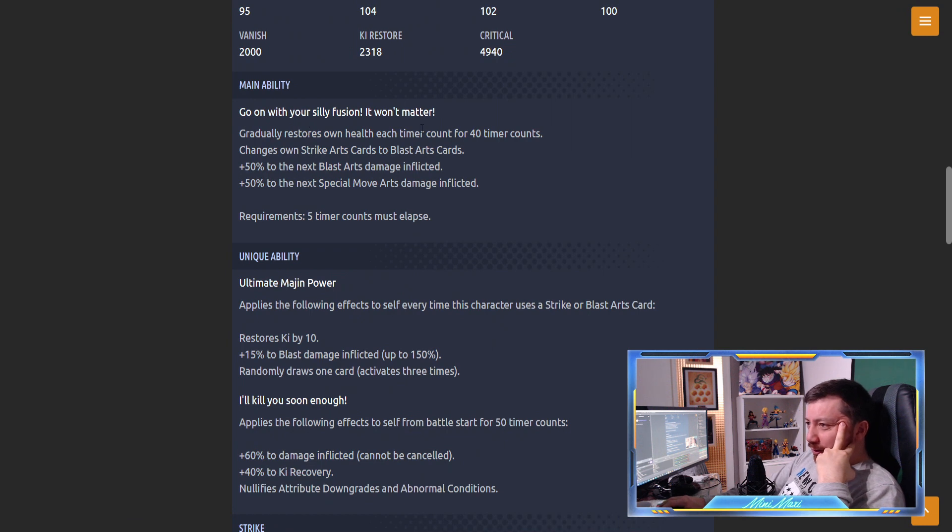Main ability 'Go On With Your Healing Fusion, It Won't Matter': gradually restores own health each time count for 40 time counts - so you get the regen basics at the start of the fight. Changes own strike arts to blast arts. Plus 50% to the next special move arts damage inflicted - pretty good. Also plus 50% to next blast arts damage. Requires only five time counts - same as the green Buhan - but this one doesn't destroy all his cards, so it's better.